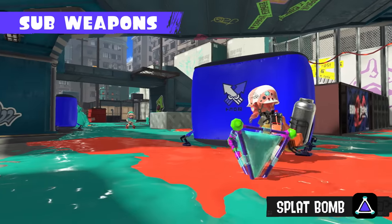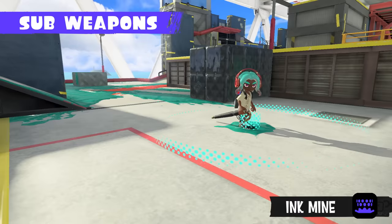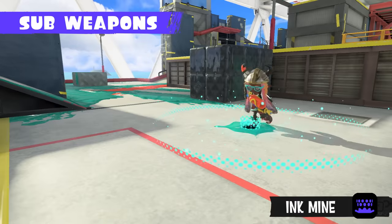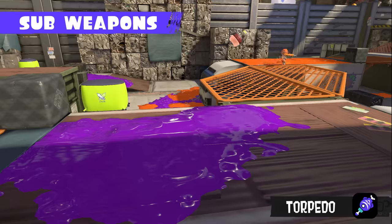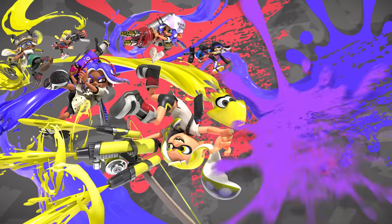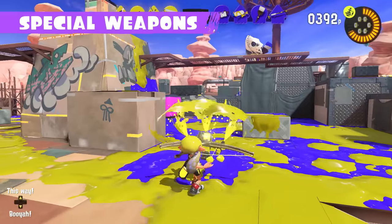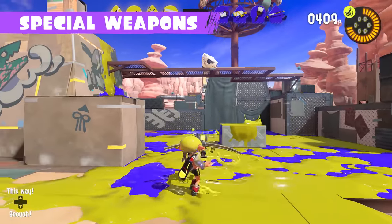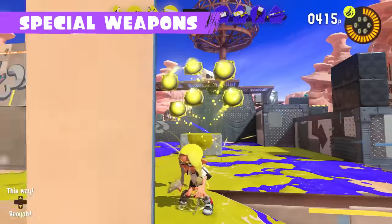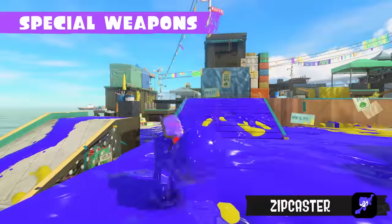Each main weapon is paired with a sub weapon — like splat bombs and sprinklers — that can help you claim more turf. Each main weapon also comes with a special weapon. Ink turf to fill up the special meter, and once it's full, that's your chance to unleash your special weapon!